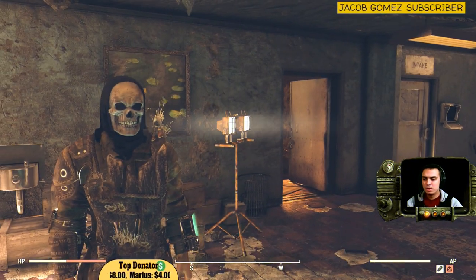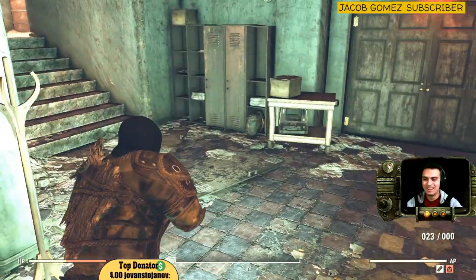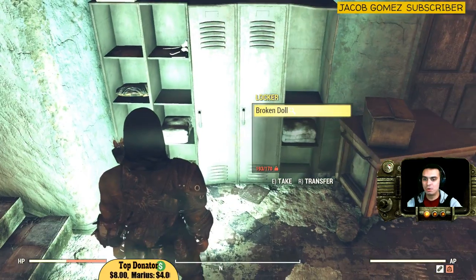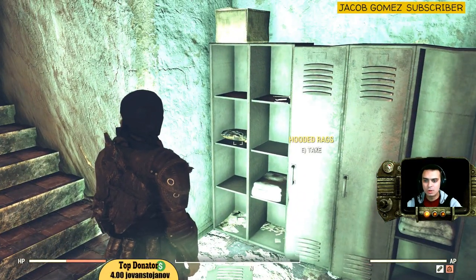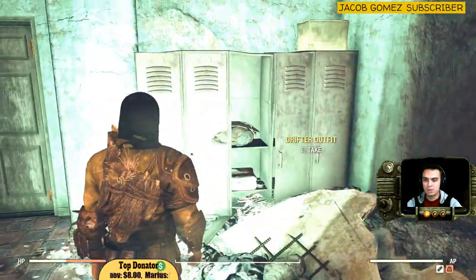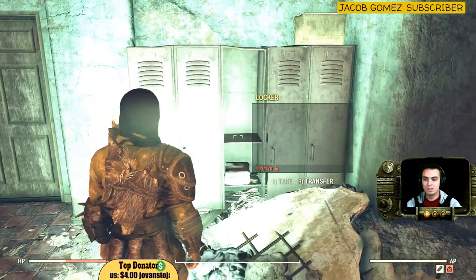I also found myself a new wooden armor. Here are some more outfits - a drifter outfit, which I usually always find here. Also hooded rags, which I've never found before. That means they pretty much change - drifter outfits and these locations change, so you can find some other outfits too.